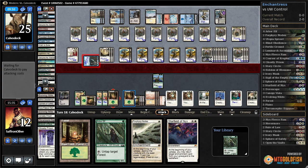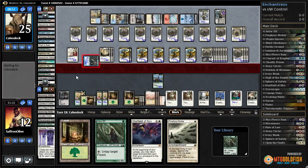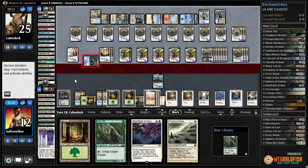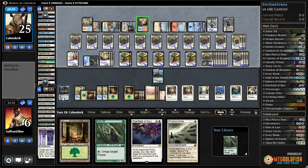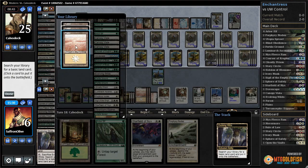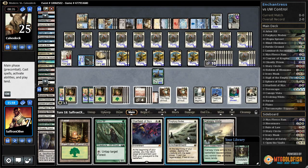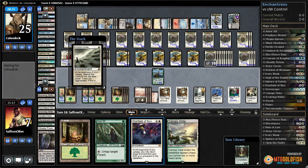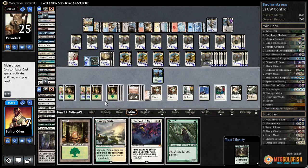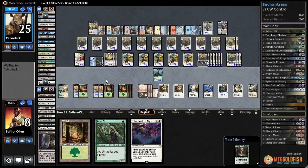Wow, they can't even attack — that costs infinite. Oh, I guess they can — they have just enough mana. We take six, down to six. Steam Vents tapped. Let's crack Evolving Wilds, get a Plains. Another land on top unfortunately. Play Nodes, play Canopy Vista, gain a life, and pass.